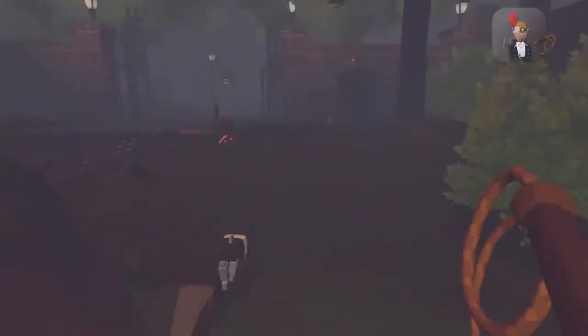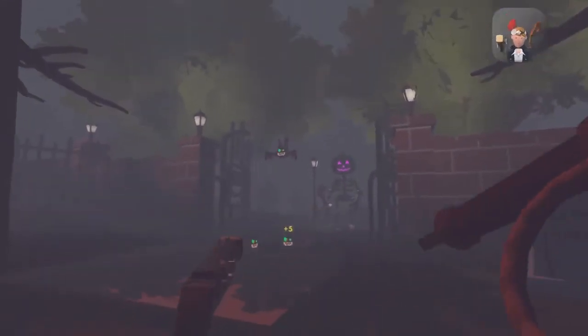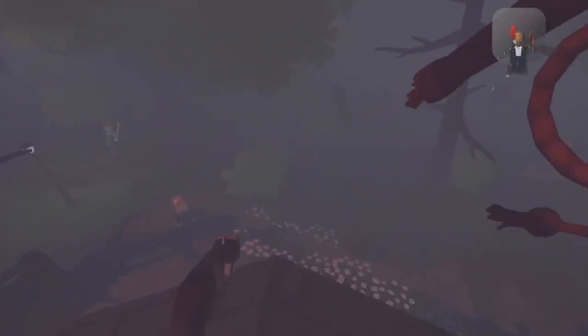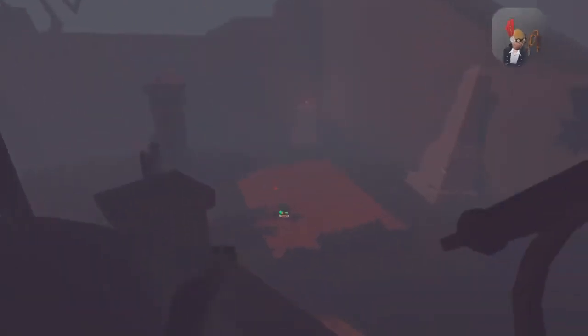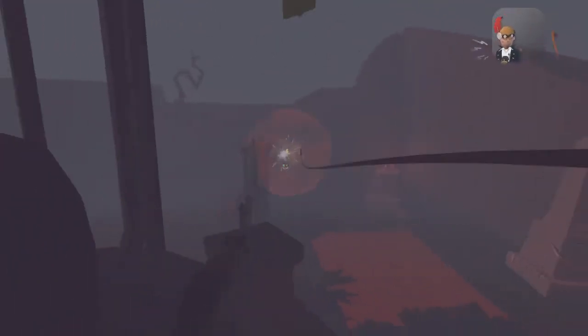And there's the mini-boss — this is probably the easiest one. Fireball bats. Kill the fire bats first because they can shoot you; this guy can't. This is the safest place — but the fire bats can still hurt you. You don't have to worry about the pumpkin splicers as long as you don't fall off.